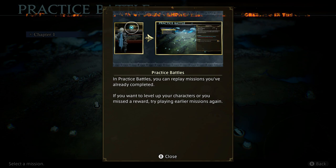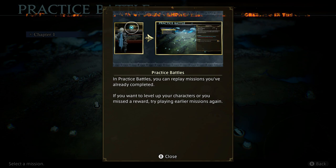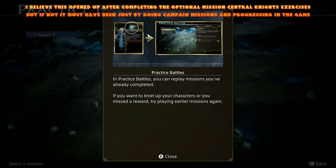However, when you're nearing the end of chapter one, you're going to unlock practice battles. These are ideal for grabbing gold, getting yourself levels, and just making your life a whole bunch easier. You can make yourself very overpowered with these, and it's well worth looking at.